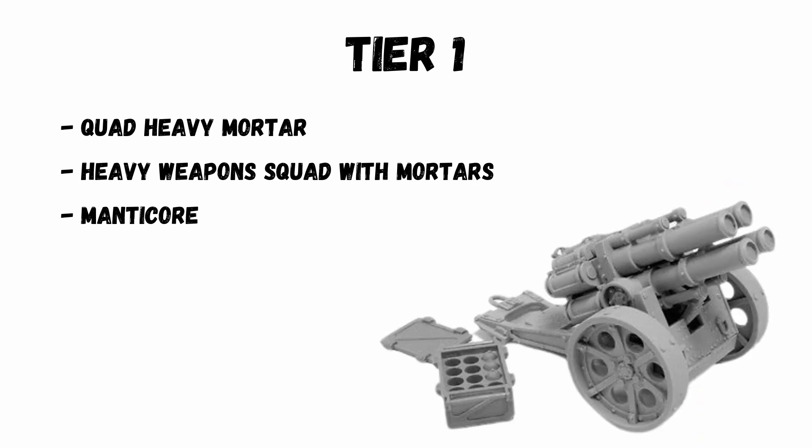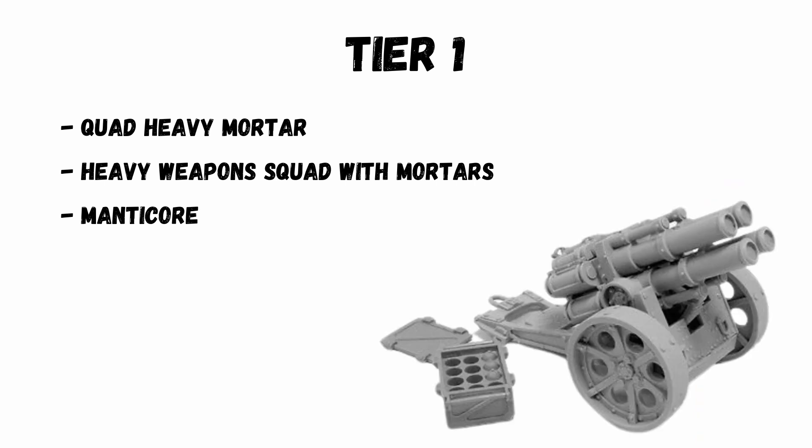Now it's time for my top picks. The Quad Heavy Mortar is at the bottom of the top tier, but performs well across all measures. Its 4d6 shots means weight of dice does a lot of work. It's only beaten by the Heavy Weapon Squad for cheapness of shots per point. Having that amount of firepower in a single model makes a big difference for the number of bases you've got to place — it's easy to hide with fewer bases to deal with.